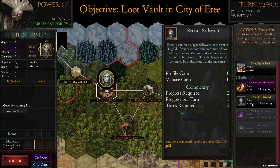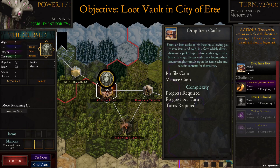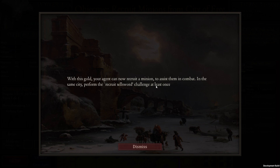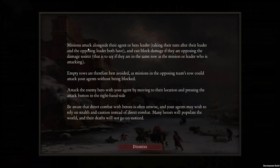Because we have money we can recruit someone. Recruiting costs 15 gold. If you have more minions than your agent's command stat allows, minions will need to be dismissed. Minions attack alongside their agent or hero leader, taking their turn after their leader. They can block damage if they're in the same row as the attacking unit. Empty rows are best avoided as minions in the opposing team's row could attack your agents without being blocked.